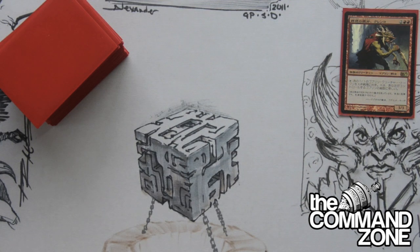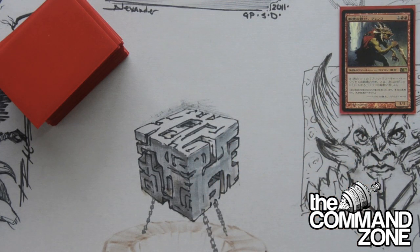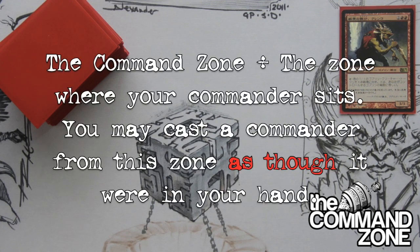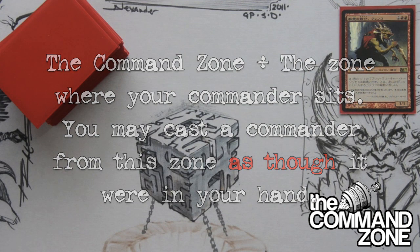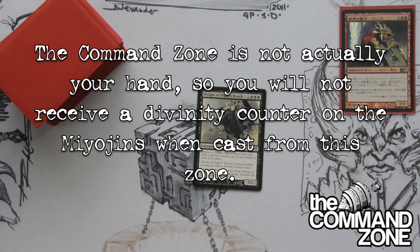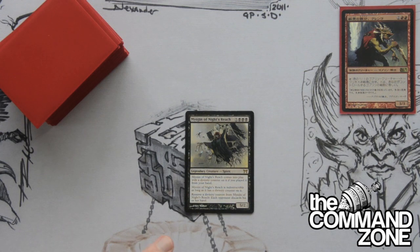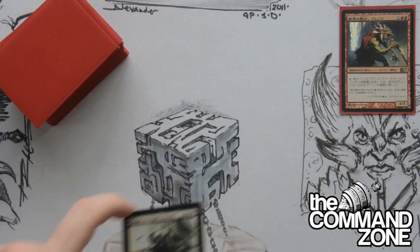Let's get down to some game rules. The commander sits in the command zone, which is an area outside the game, but it functions as though it were your hand — however, it is not. This is important because of generals like Myojin of Night's Reach. Myojin says it comes into play with a Divinity Counter if you played it from your hand. Since the command zone is not your hand, if you cast Myojin from the command zone, you will not get the Divinity Counter. So do not make Myojin your general unless you don't want that Divinity Counter.